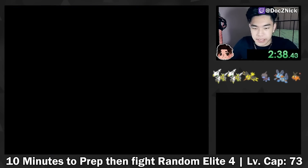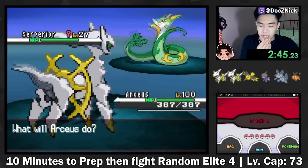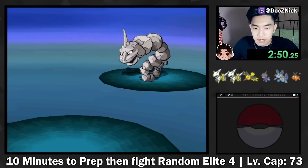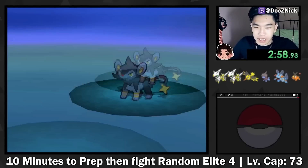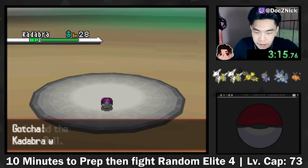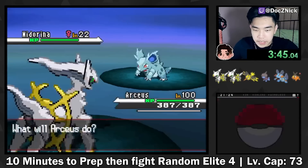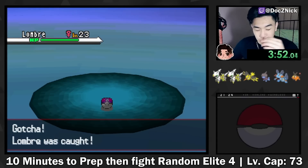Shinx - not that great, but it does have Intimidate. We do have to keep abilities in mind. Serperior - second Grass-type, not too useful, so no thank you. Sceptile - again, another Grass-type, don't need those. Alakazam - obviously Psychic, Shadow Ball, and probably Screech. Lombre - Giga Drain, Surf, Fake Out, Raindance.